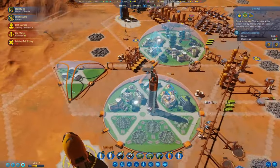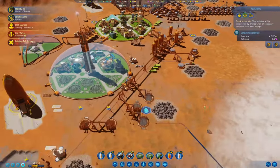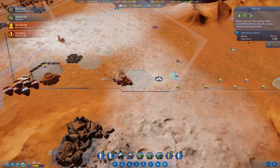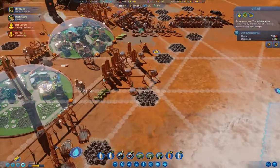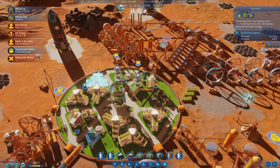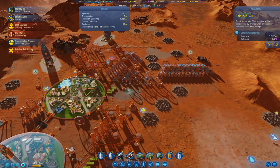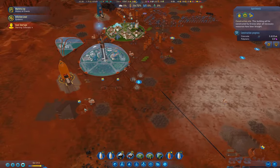That's going to build in due course. Four more metal to that. We're just about done nano-refinement — that will help quite a bit. Because then I can turn on the concrete extractors here and here.